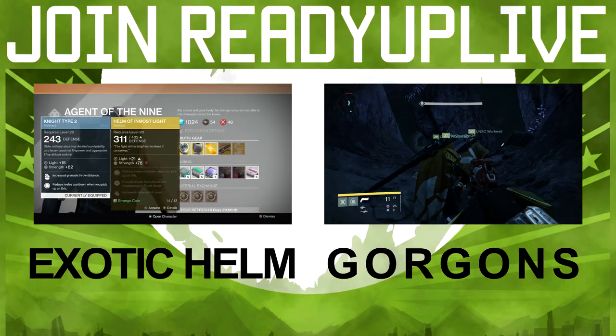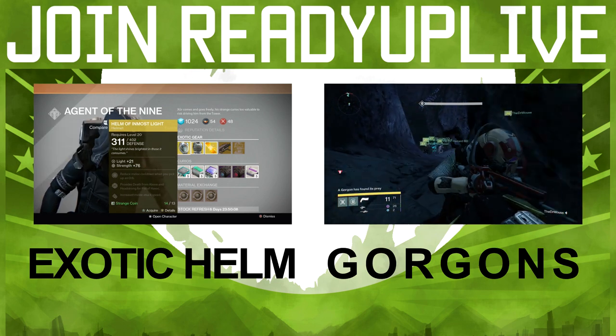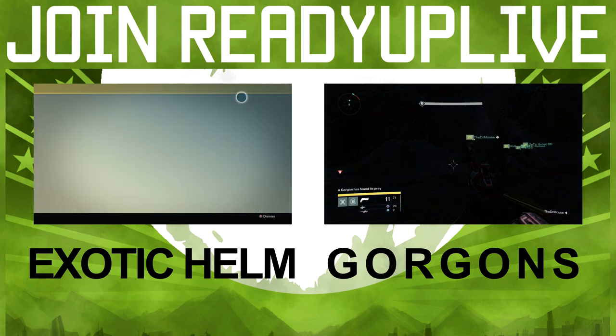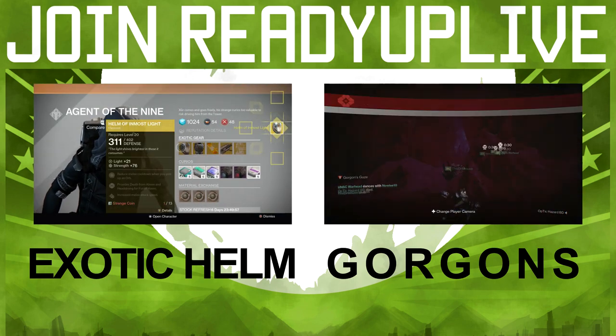I wanna tell you about the Gorgons in the Vault of Glass, which is the level 26 raid. There are Gorgons, and if they see any of you — any of your team at all — if they spot you, you all die.